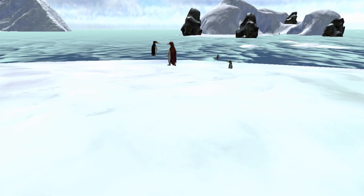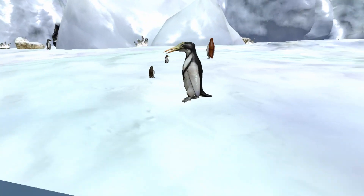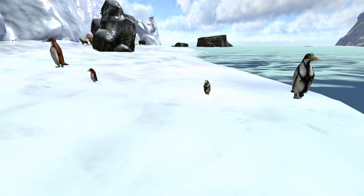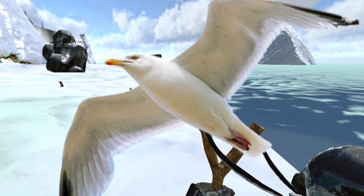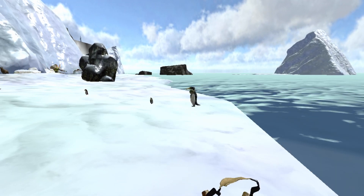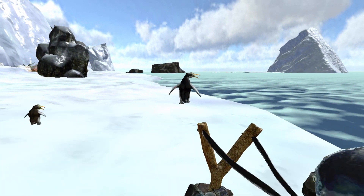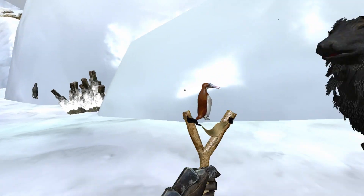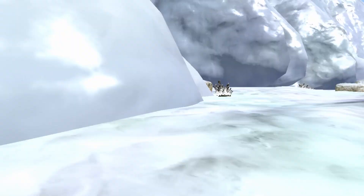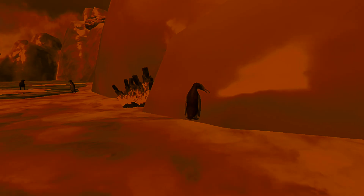Number 7: you can get more organic polymer when harvesting penguins with a Pelagornis. A Pelagornis is not a penguin — it looks like a seagull and it's really underrated. I didn't know the use for it until recently, and the use just happens to be that you can get more organic polymer from penguins when you're harvesting them with a Pelagornis.